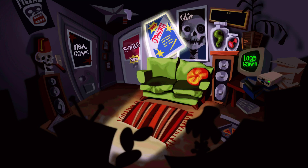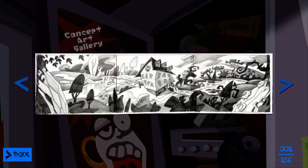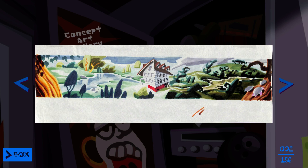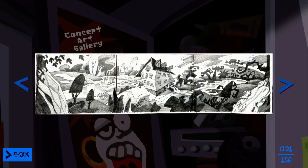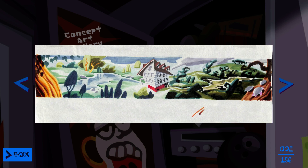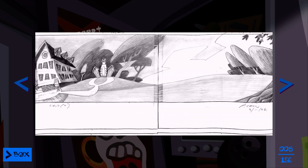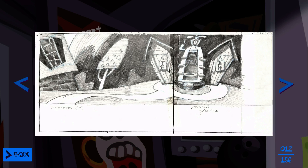Hey everybody, this is Rattle and we're back to Day of the Tentacle Remaster. Last time we finished the game, so let's start by looking at the concept art we've unlocked. Can I zoom in on the concept art? No. That's kind of a shame — if games aren't going to let you zoom in on pictures, they might as well just give concept art as an unlockable in the install folder. There are 156 concept art pieces here.